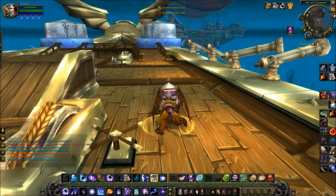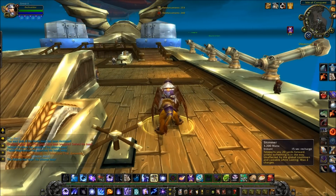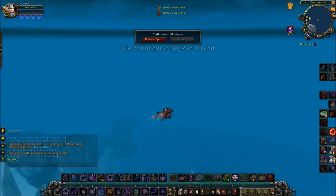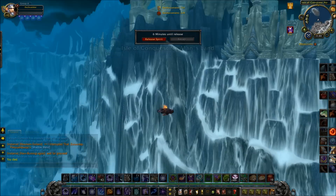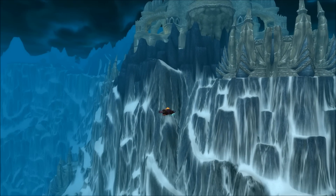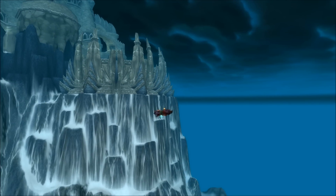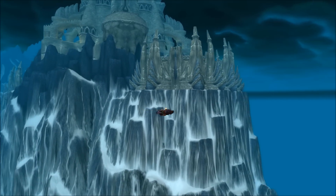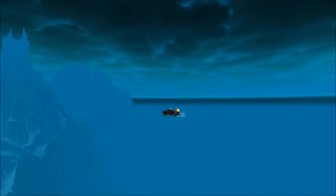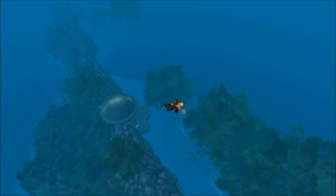And if we try it with the gunship in motion, something really weird happens again. You actually die and your corpse floats around — you can see how large the Isle of Conquest map is. That's Jotunheim, cut out from Northrend. Your corpse will actually fly around a bit and you'll see us passing over a piece of Sholazar Basin down there.